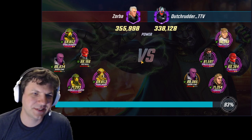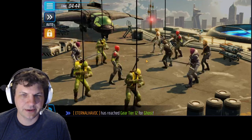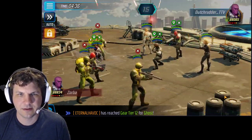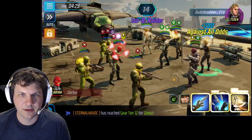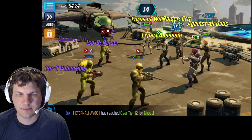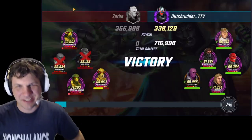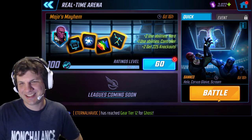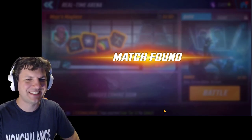Here we go — Hydra Red Skull. Interesting. Let's focus target him down. Get that defense down on him and then zap — boom. Almost got him. Oh, he quit. What a little bitch. I'm sorry, your team sucks. Actually, it's just my Zemo went first — that's all that happened. And you suck. Still.